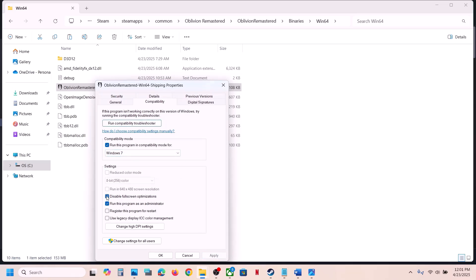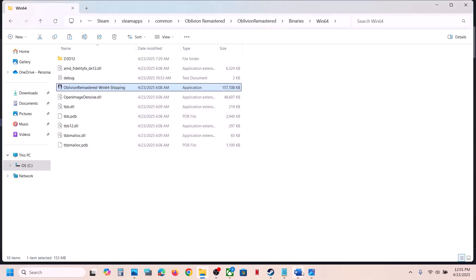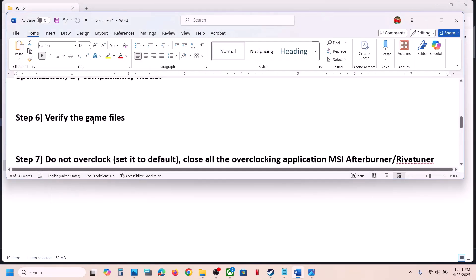You can also try enabling Disable Full Screen Optimizations. Hit Apply and check. If you've checked all these boxes and it's still not working, uncheck them all, hit Apply, click OK, and follow the next step.